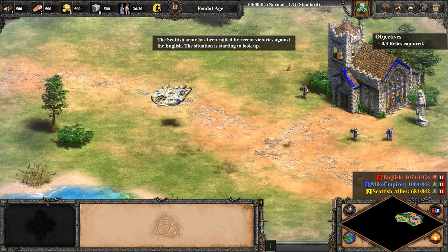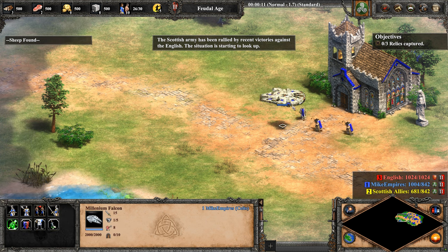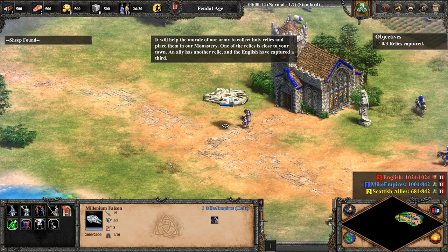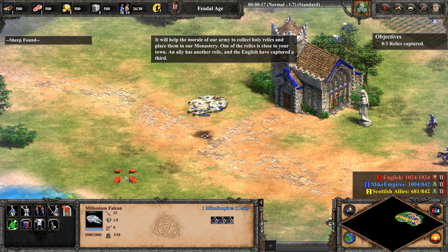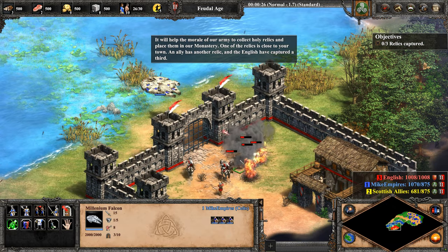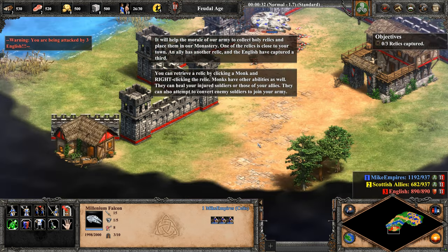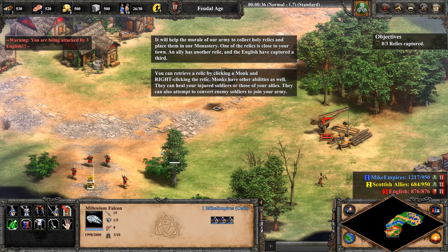The Scottish army has been rallied by recent victories against the English. It will help the morale of our army to collect holy relics and place them in our monastery. One of the relics is close to your town, an ally has another relic, and the English have captured a third. You can retrieve a relic by clicking a monk and right-clicking the relic.